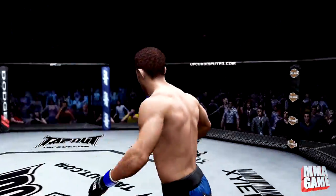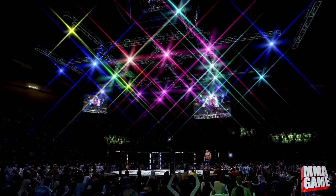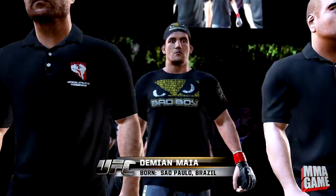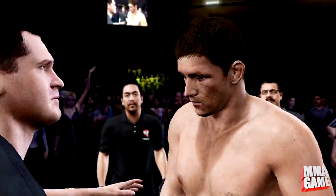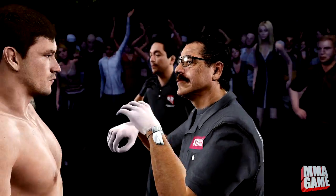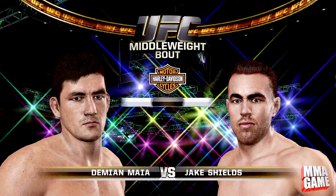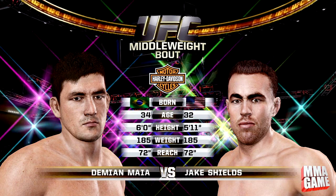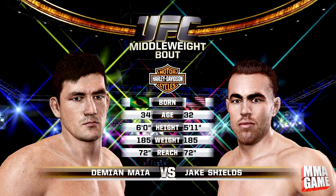I put everything else to default and then I made this stamina simulation to try to actually simulate what could really happen during this fight. I went ahead and did the best two out of three, so I ran the fight three times. If this fight goes to the ground, it was pretty much a reverse fest — they went back and forth on the ground and reversed each other constantly, and it got a little bit outrageous how many times they were reversing each other. The first fight, Damian Maia won the decision.